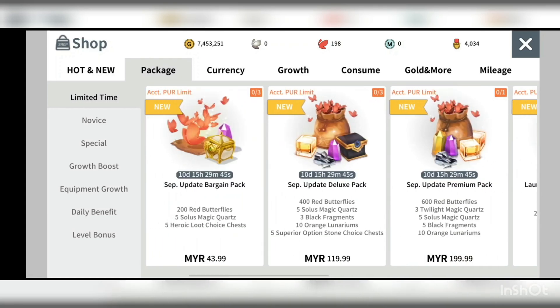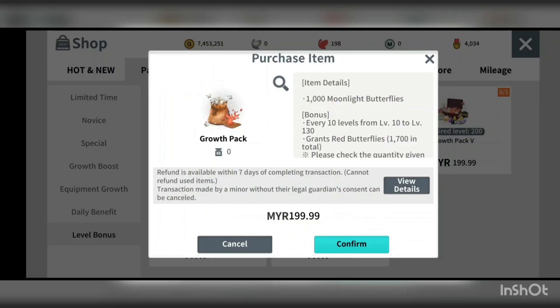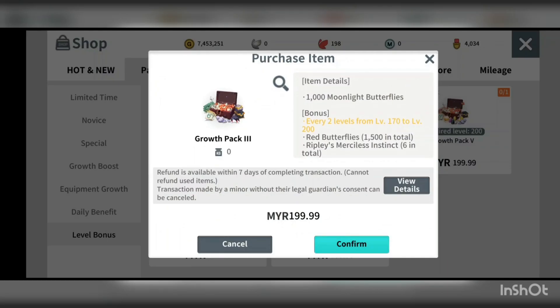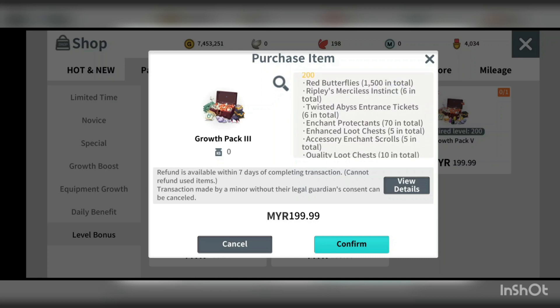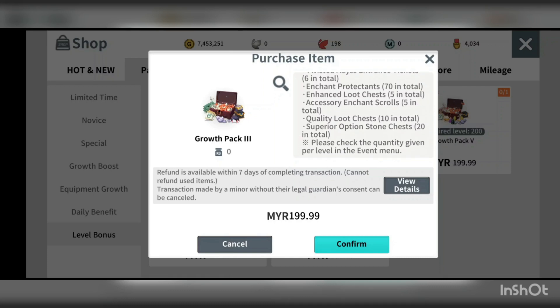The second item I feel is worth it is the level bonus. If you're planning to get something good in the game, go for at least grow pad 3 — do not buy grow pad 1 or 2, as they're kind of useless. From grow pad 3 you can get 1,000 moonlight butterflies, and for every 2 levels from 170 to 200, you get items including 1,500 red butterflies, Ripley Marcellus 6, Twisted Arby's entrance ticket, 70 enchanted protectants, and an accessory enchanted scroll.